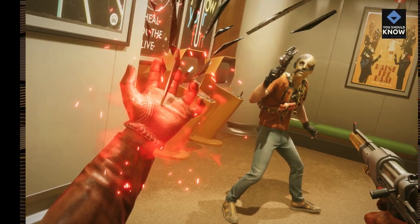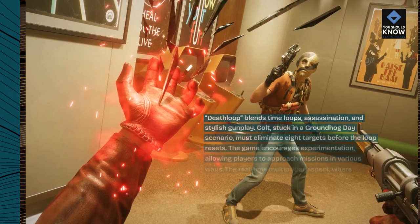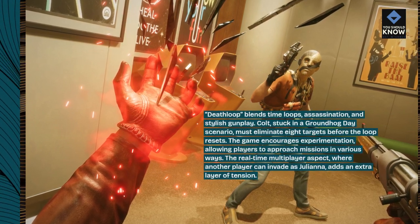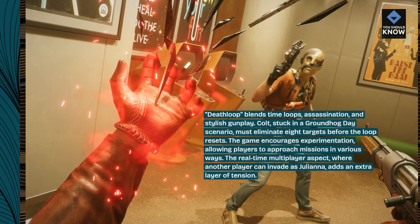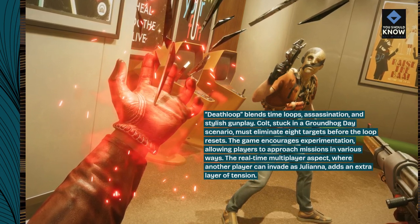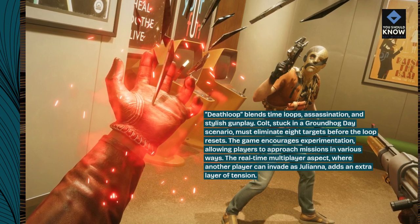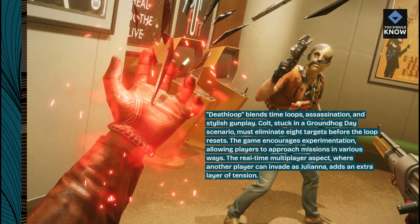5. Deathloop blends time loops, assassination, and stylish gunplay. Colt, stuck in a Groundhog Day scenario, must eliminate eight targets before the loop resets. The game encourages experimentation, allowing players to approach missions in various ways. The real-time multiplayer aspect, where another player can invade as Juliana, adds an extra layer of tension.